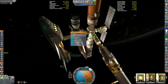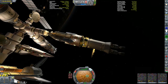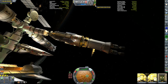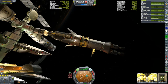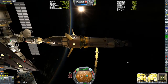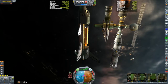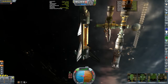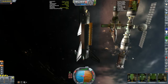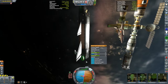We'll undock the Corian and take a look at her new crew. We have our pilot Burke, engineer Wilman, and scientist Shell Cal. Their transfer window isn't for another three hours, so in the meantime let's get the Columbia back down to the surface with Valentina, McNann, and our two tourists, which we need to return for the contract. We'll fire up the orbital engines and get down to an 80-kilometer circular orbit, then plan our final descent.